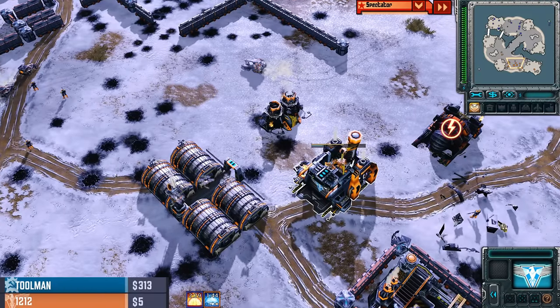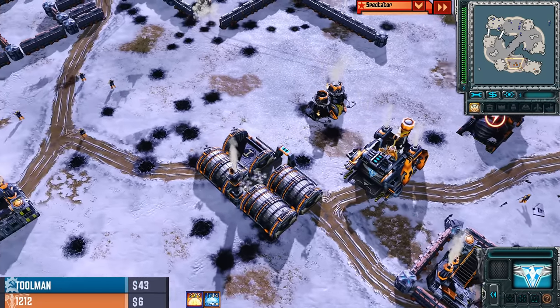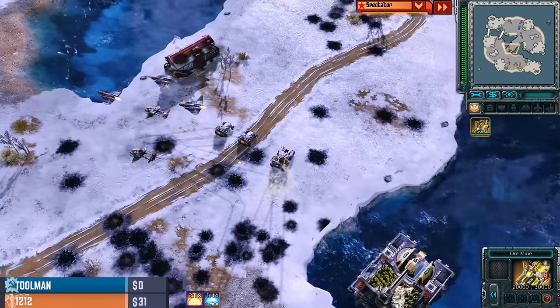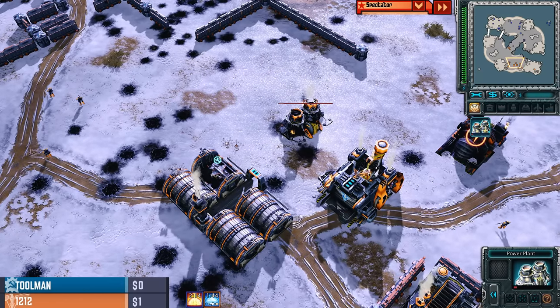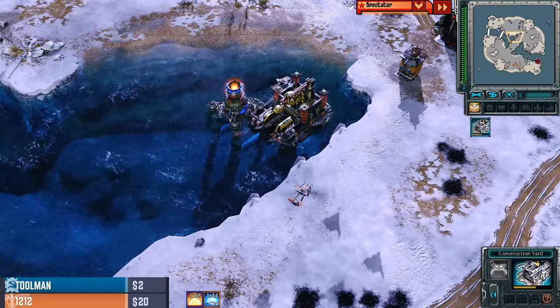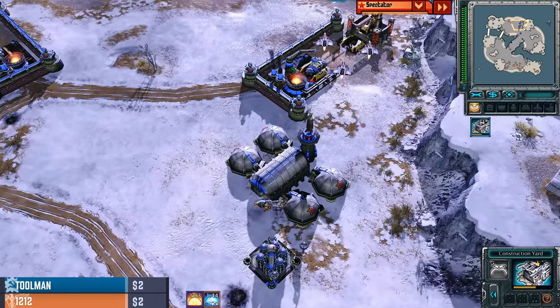Cryogeddon fires off. Those satellite drops have been good throughout this whole game, getting massive damage against the allied player — but not quite enough to win the game yet. This MCV has taken an absolute beating throughout the course of this game. Oh no, it's a conscript, not an engineer there.